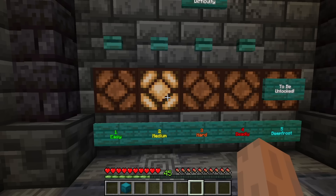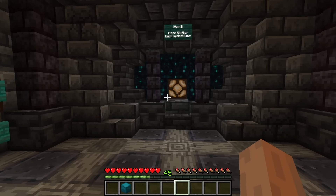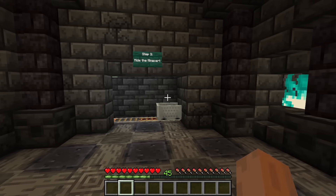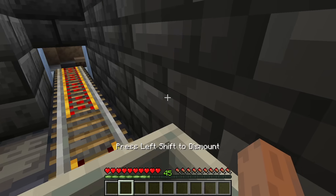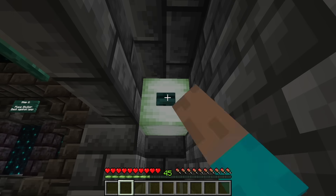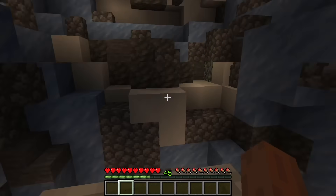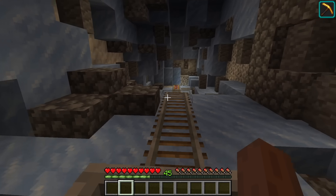Step three: ride the mine cart. Okay, here we go. Oh, there's a button! Decked Out! Please keep your hands inside the mine cart at all times, viewers.